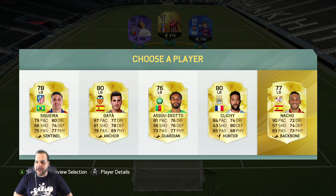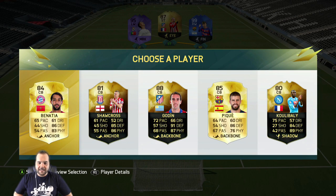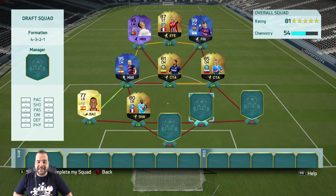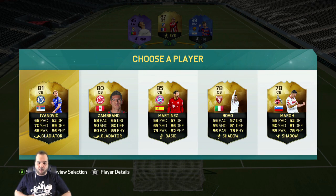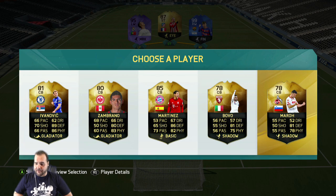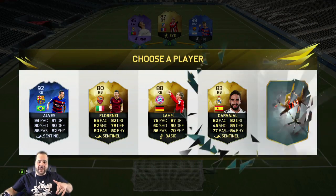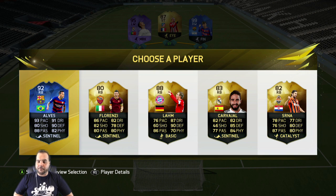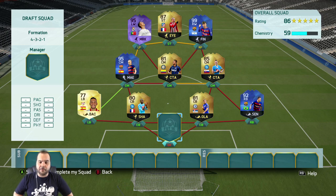The paciest left back is Nacho — 90 pace — bam, done. Moving on: the paciest center back is the Frenchman at 75 pace, not Varane, but he'll actually connect and work out for us. Our other center back — Ivanovic is the man of the hour; everybody else is really slow. And for right back, Dani Alves at 93 pace — that is the fastest player we can get there. We've got three Team of the Year players in this fastest draft.